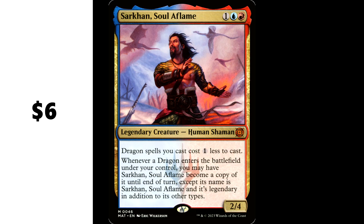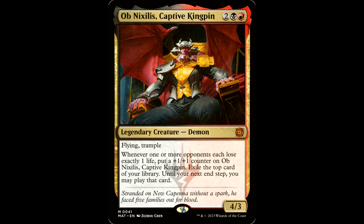Sarkhan, Soul of Flame — one blue and a red for a legendary creature Human Shaman, it's a 2/4. Dragon spells you cast cost one less to cast. Whenever a dragon enters the battlefield under your control, you may have this guy become a copy of it until end of turn, except its name is Sarkhan, Soul of Flame, and it's legendary in addition to its other types. Imagine getting your dragon out there — double triggers, double the fun. This is a solid role player in your dragon decks. Six bucks for this little guy.